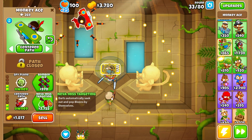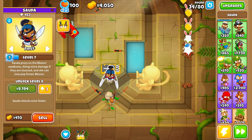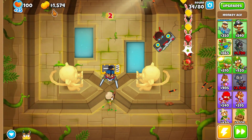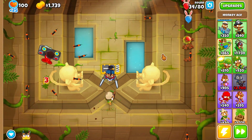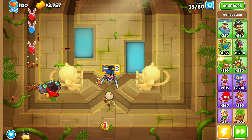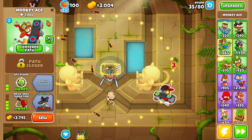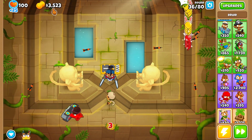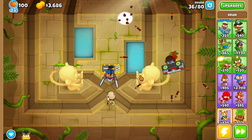Okay, now to go for Never Missing Targets — this is a huge upgrade, literally decimates everything. Now we wait to get enough money and go for a Spectre. But before going for a Spectre, go for Jungle Bounty. I'm waiting for around round 40.